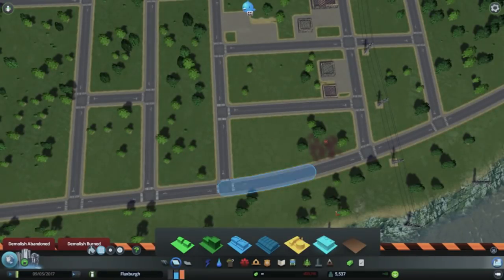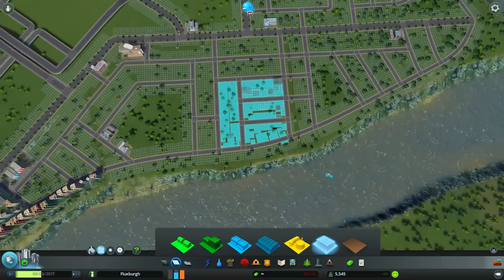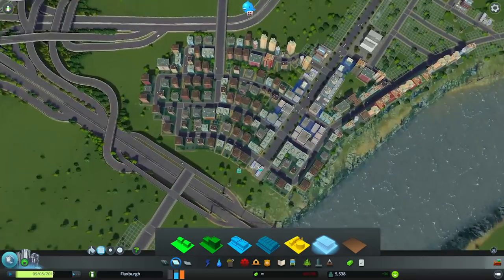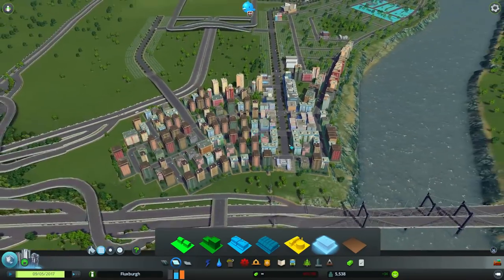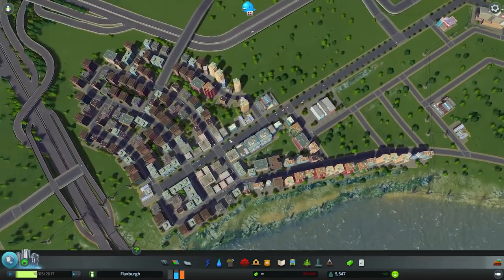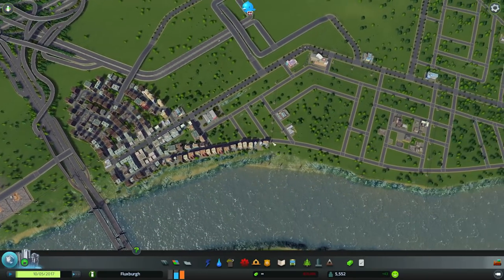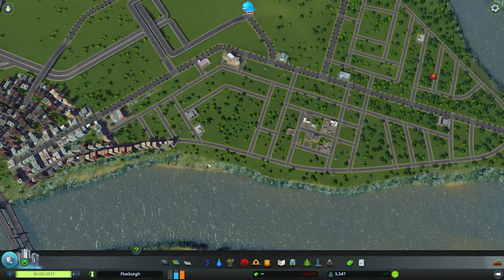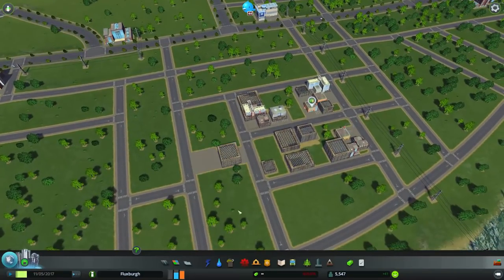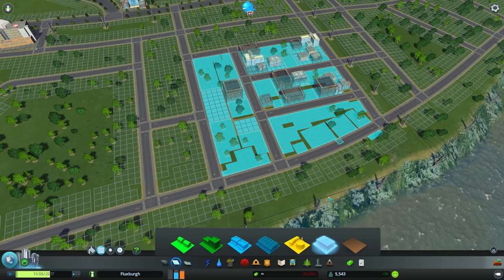I'll go ahead and delete this elementary school over here — that's not really going to be necessary later on. I haven't even put down any parks yet, and we already have a pretty decent density, so that's cool. We can put some parks down later on and you'll see this stuff really start to skyrocket into much higher density buildings. We'll throw down some office space and right away get some nice profit, which is fantastic.